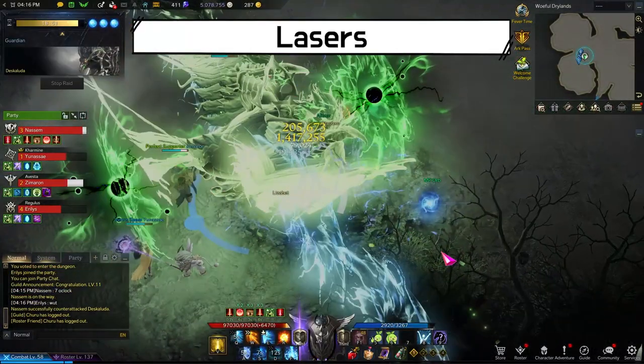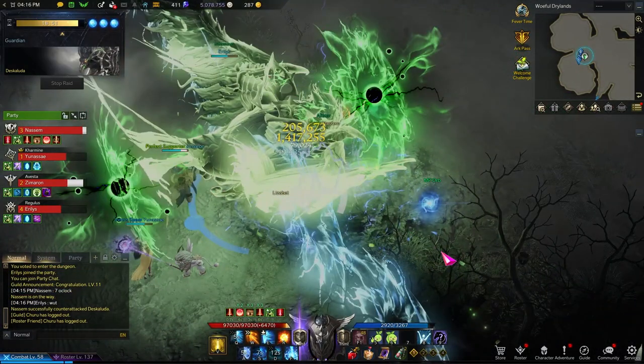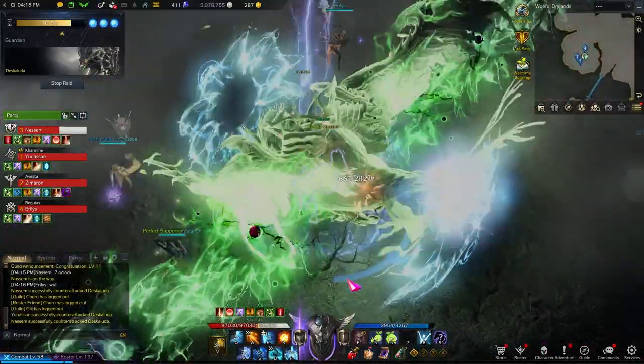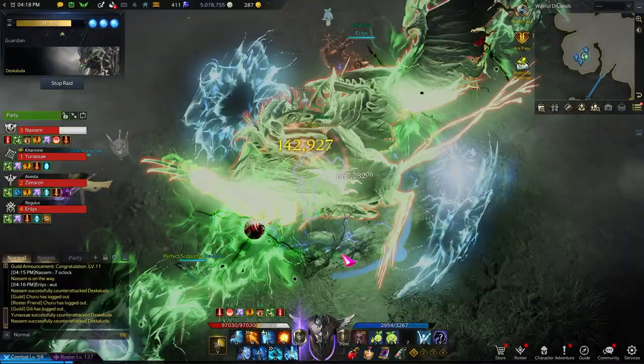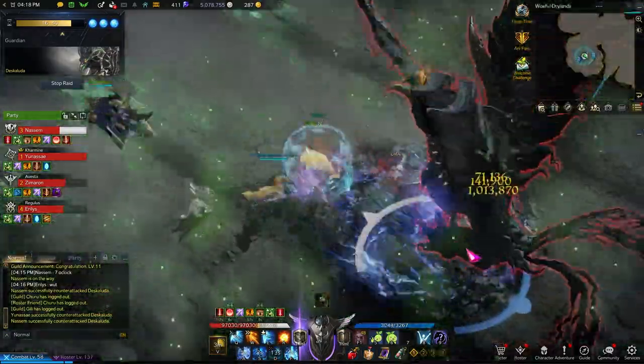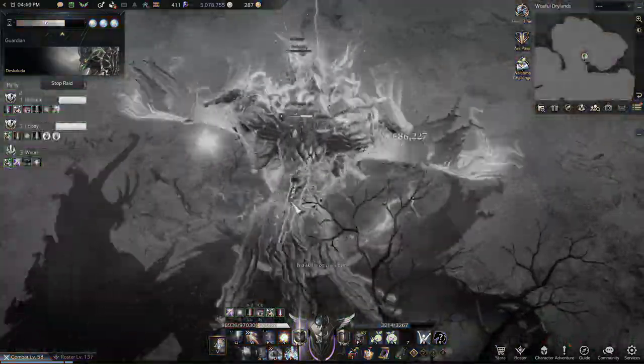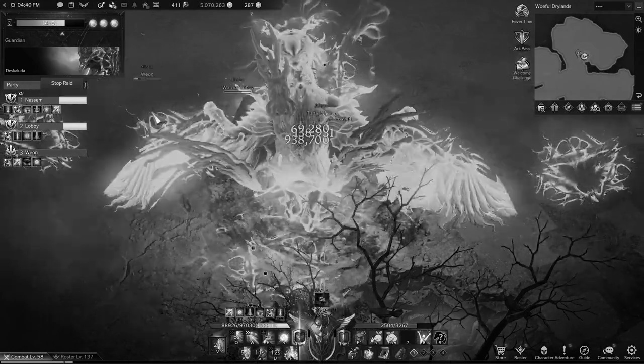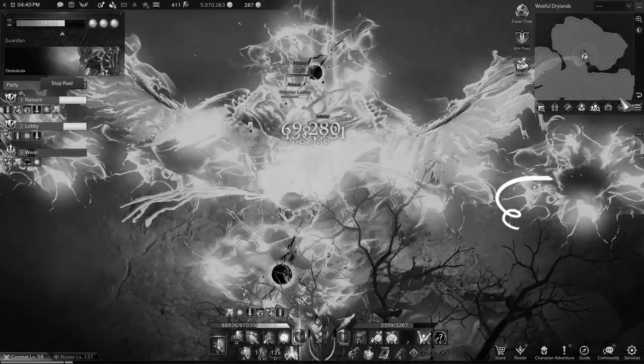Deskaluta spreads her wings. There will be circles that shoot lasers from her head, tail, and wings. These circles will be in two different colors: green and blue. The blue circles will not be shooting lasers. Make sure you are not standing in front of the green circles. If you are colorblind, you can look inside the donut hole — this small circle inside the donut will be shooting lasers. Make sure you are standing in front of a circle with an empty donut hole.